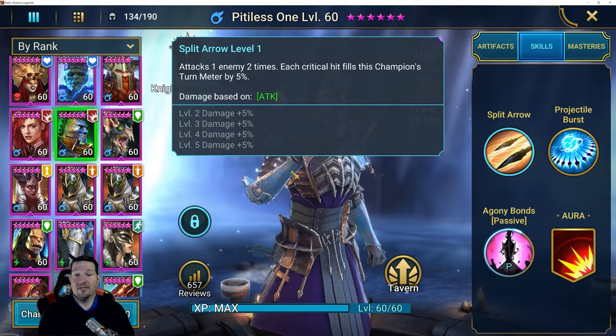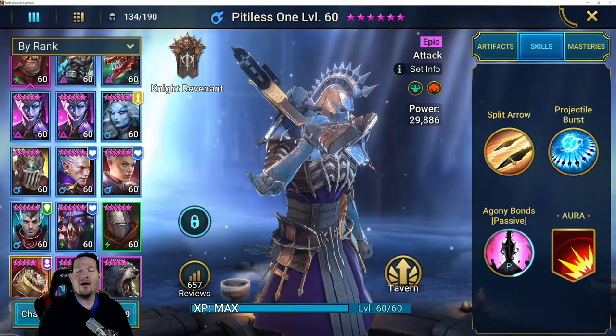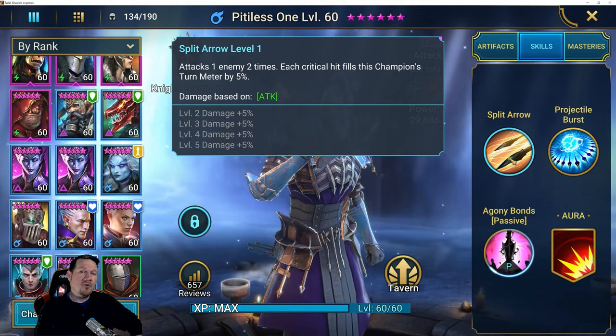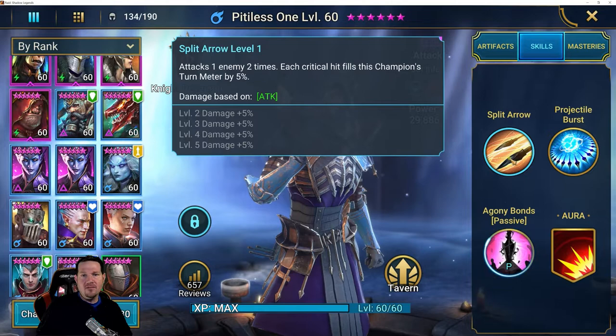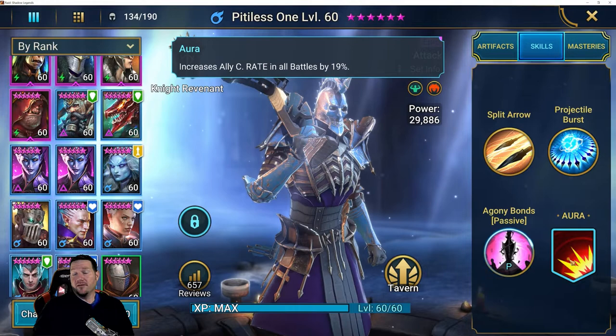I built him — I did not build him because I needed him. I've got people I would have much rather built. Why do people talk bad about Pitiless? There's nothing here — it's just damage. That's the problem with Pitiless. He doesn't bring speed down, accuracy down. He has no debuffs at all. He has no buffs for your team at all. He just does some self-sustaining and works on his own turn meter. If you're progressing, there are times where that crit rate aura for your entire team can be pretty good.